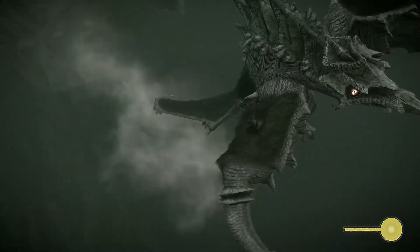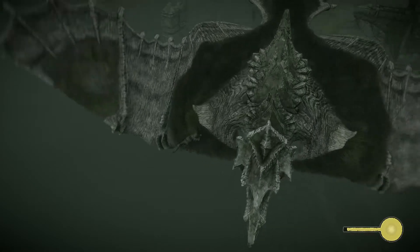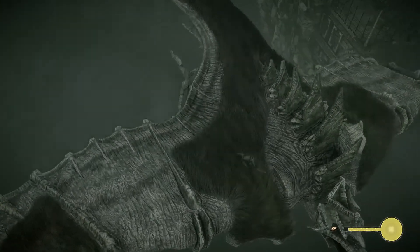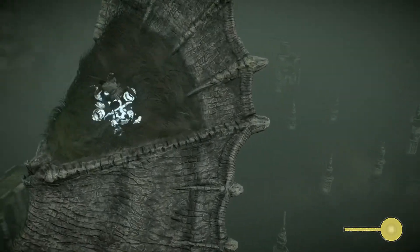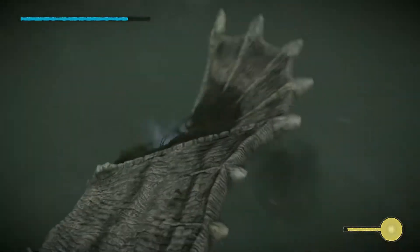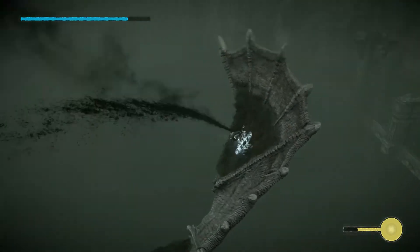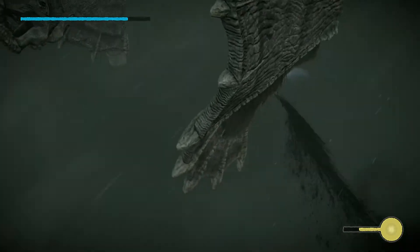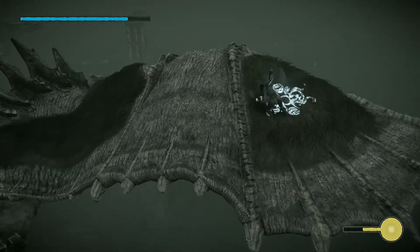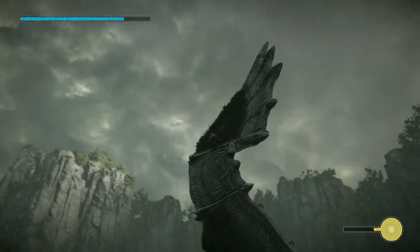Once he's triggered, he comes at you — just jump and hold R2, and you'll grab on. He has three weak spots you need to hit. The first one is right there on the wing. Make sure your stamina bar is full because while the bird is in flight and flapping, you can lose your grip. Keep track of your stamina, otherwise you'll fall off like you see happening here.